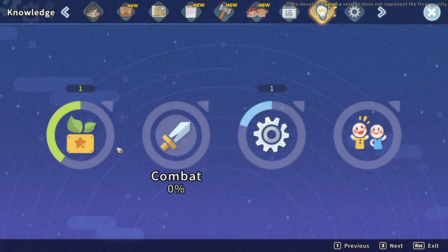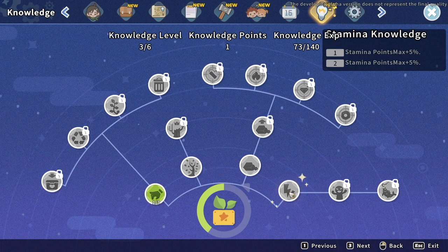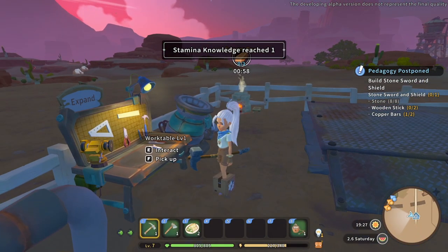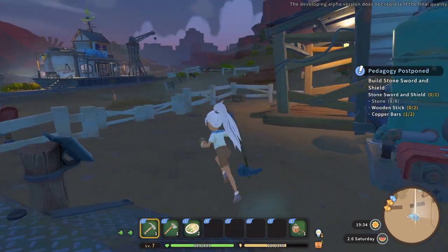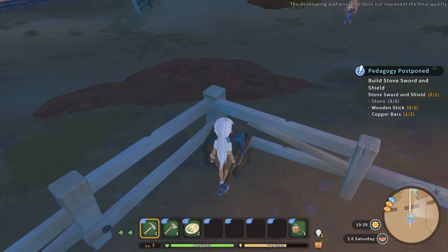We went from level six to level seven! Let's go to our knowledge center - I want to increase my stamina. Inventory is full again, so let's fill this storage box up.